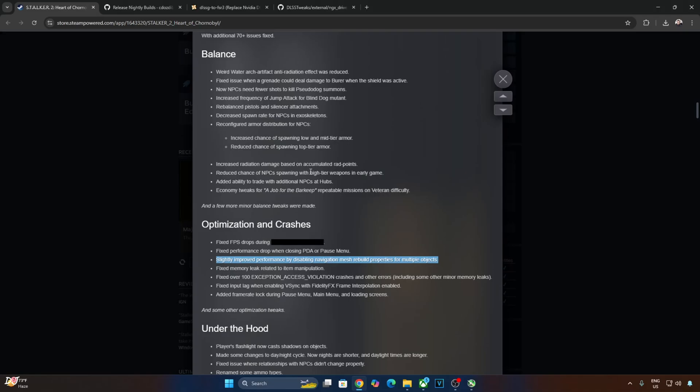Welcome back guys. Stalker 2 received a major update a week ago in the form of patch 1.2. This patch includes over 1700 fixes — yes, you heard it right. It also includes some performance improvements. This patch was followed by a minor patch 1.2.1.